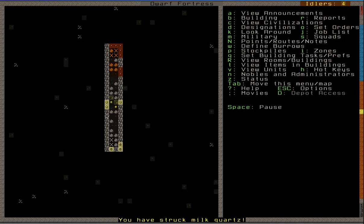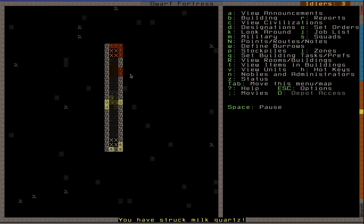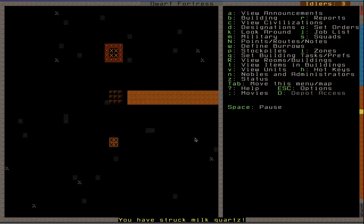Milk Quartz! Everybody likes a bit of milk. Milk Quartz! I only realised you could do that — you could right-click to place it and move over and right-click to place again, as if you've dragged it all the way across. Milk Quartz! It makes things a lot quicker.